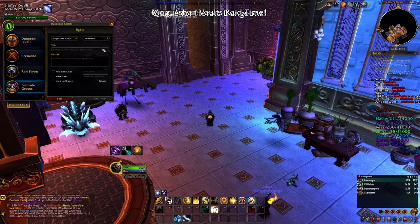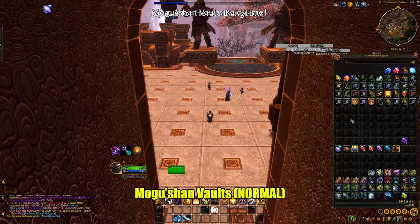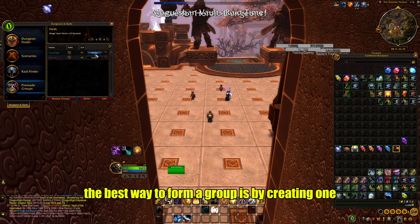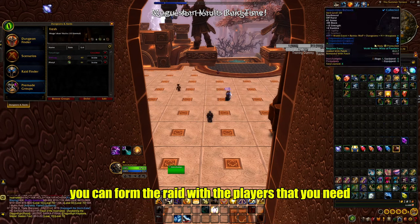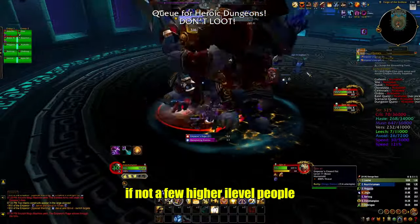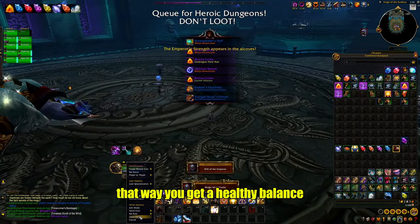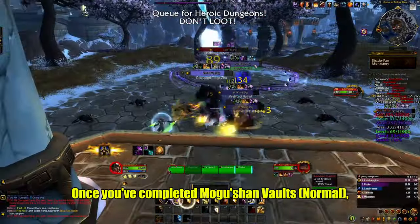Once you reach level 25, it's time for your first raid: Mogushan Vaults. Form a group — the best way is by creating one yourself so you control who joins. I'd recommend one max-level player or a few higher-level players, a few lower levels, and some in between for a healthy balance. Once you've completed Mogushan Vaults, you're back to the heroic dungeon grind.